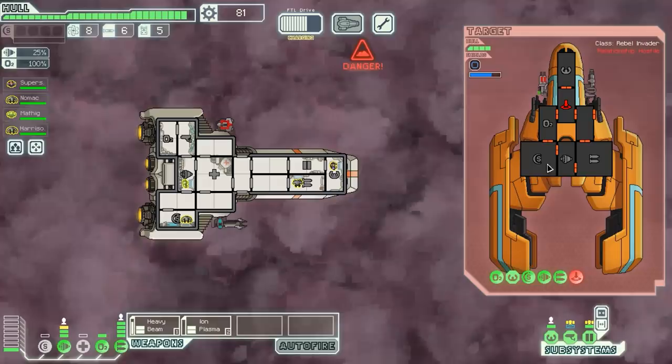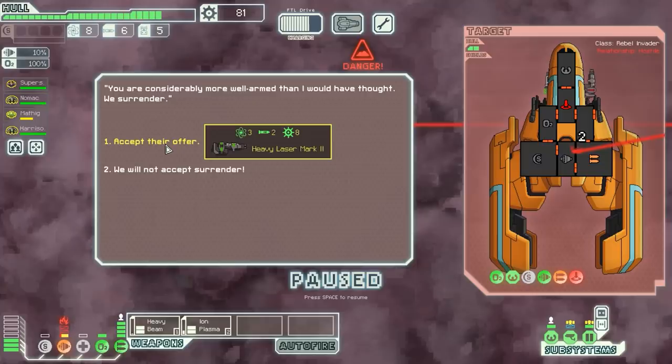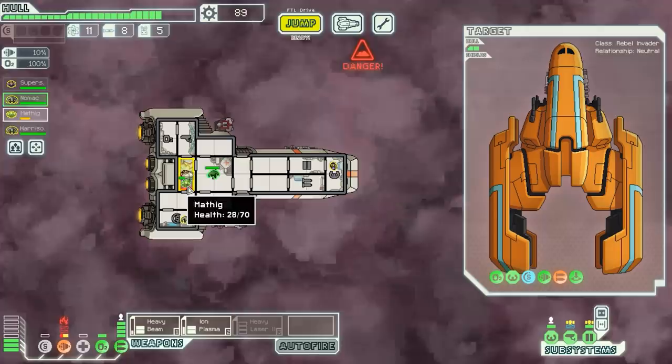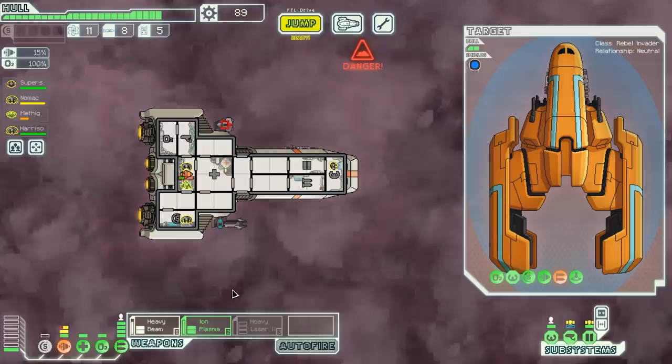We go for the teleporter first, targeting a systemless damage room to knock it out quickly. Once the overshield is down though, they might get across. We want to knock out those weapons — one more beam shot should finish them off. We take a hit to our hull. We finish the enemy off and get Heavy Laser Mark II as a drop. We accept — that's a fantastic deal. We need to put out a fire on board, but everyone is eventually fine and healed up.